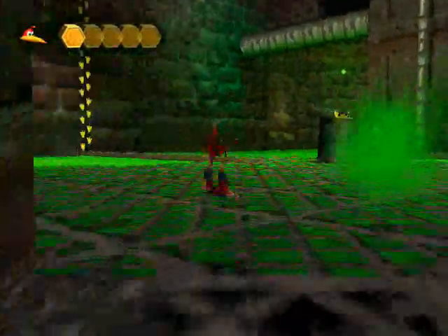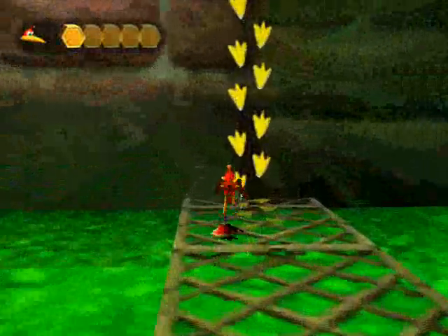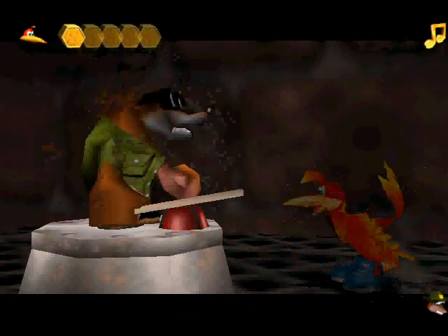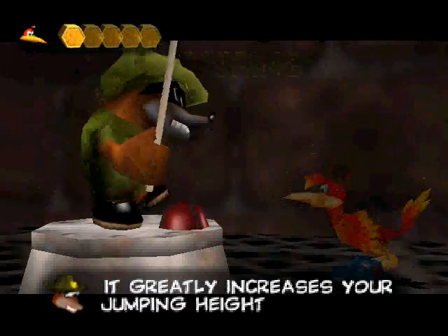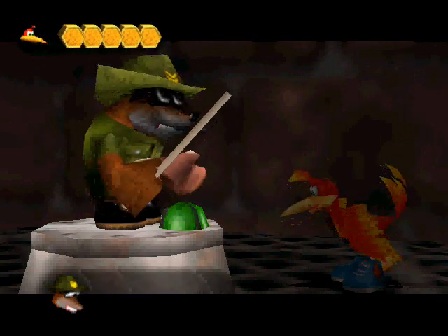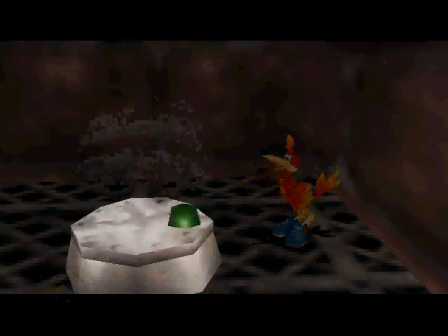Let's see if I can run over here — that was close. Up here should be another move for Kazooie. It greatly increases your jumping height: hold down Z and then press A, bend your legs and be on your way. I rank that one about a B, maybe B+. Kind of messed up that second last line, anyway.